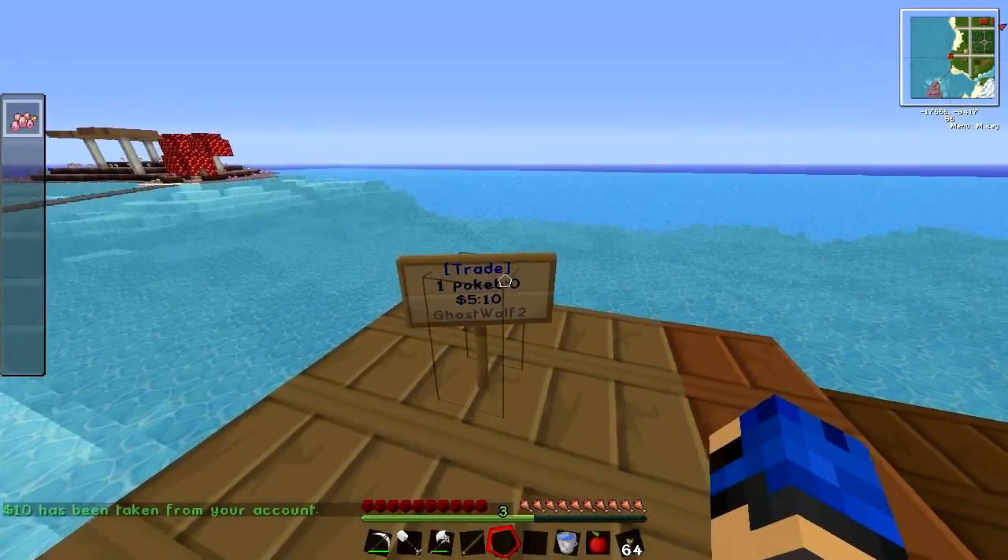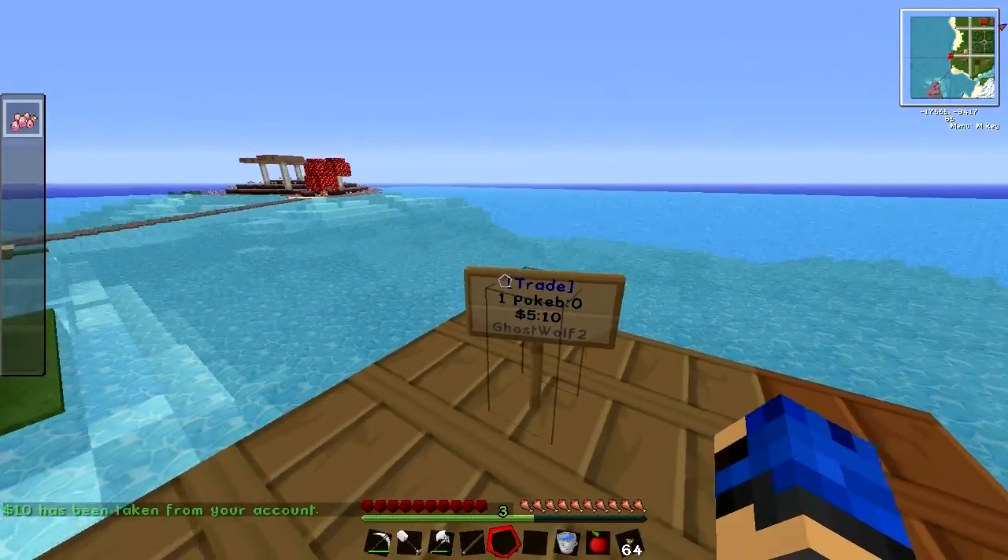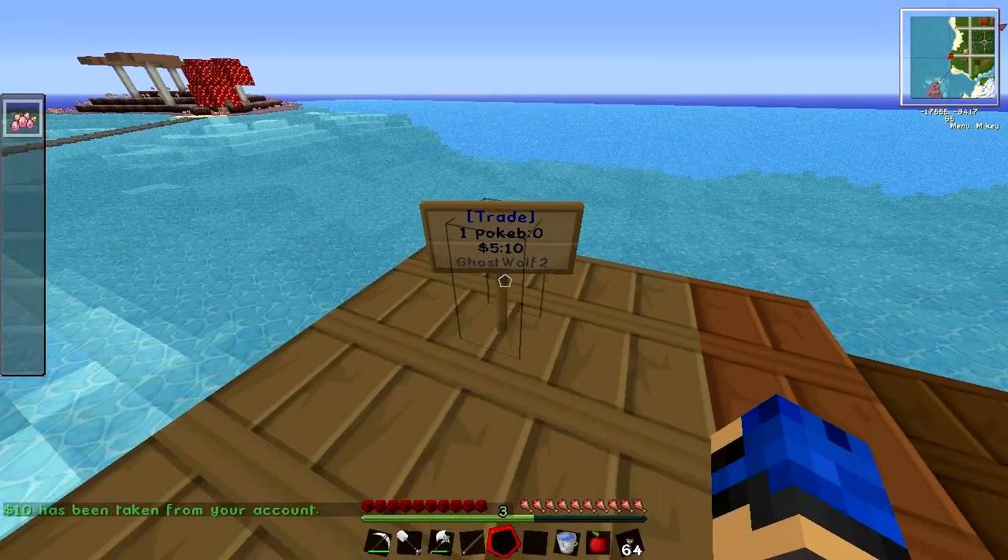If you do the sign correctly, the word 'trade' on the top will be blue. If the trade text on the top is red, something was set up incorrectly on the sign.